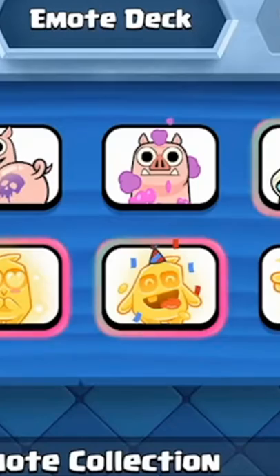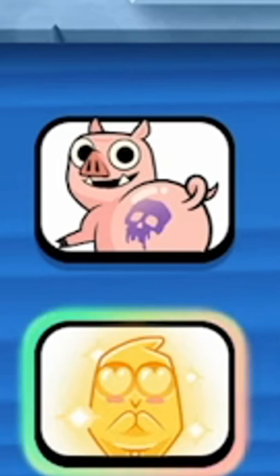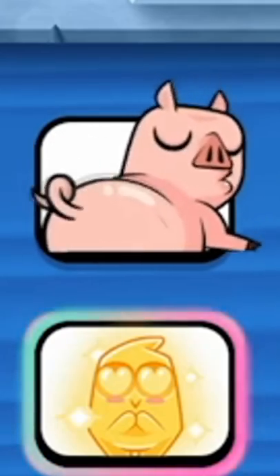There's also an emote you can win in the super draft challenge — hog morph — and another one in the witch draft challenge. Then you have the hog booty dance, which is going to be available in the store.